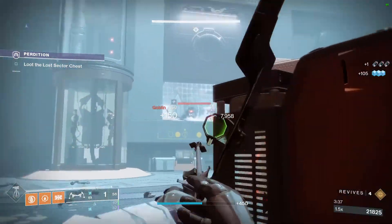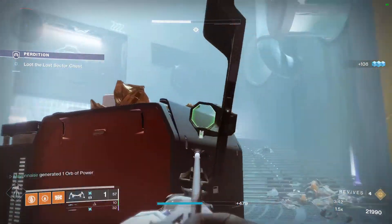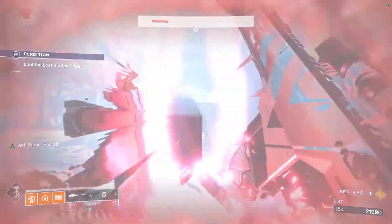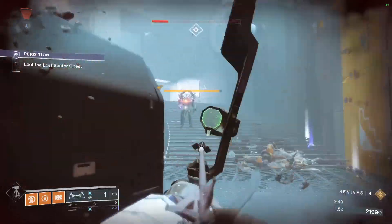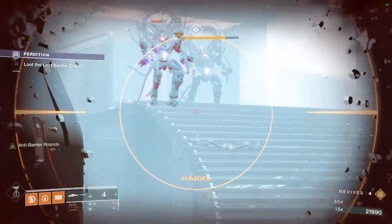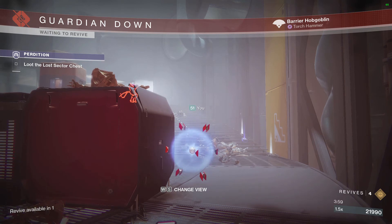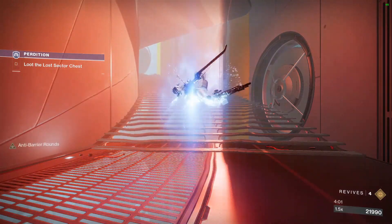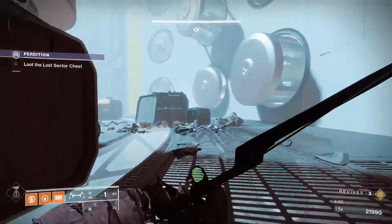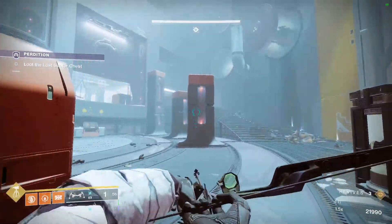Other than that, just kill all the Goblins. And here come the Barrier Hobgoblins — we're going to overload one so it doesn't murder us. This is a bit unfortunate; the two of them have teamed up. Normally one of the Barrier Hobgoblins will stay off to the left and you can take them on one by one, which is a lot easier.